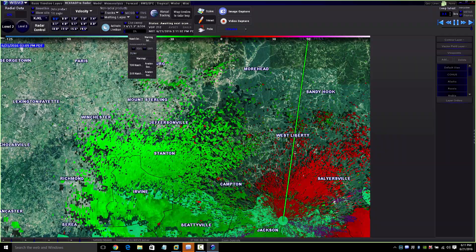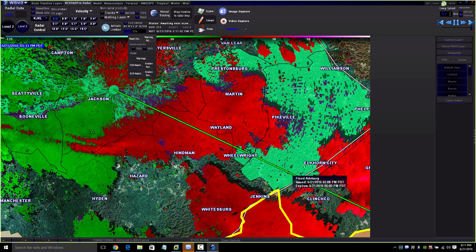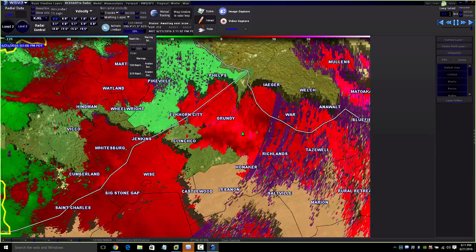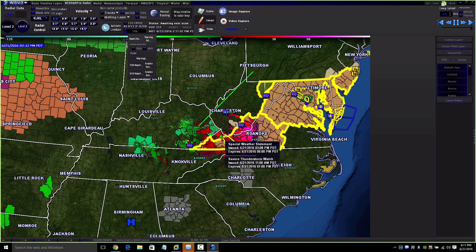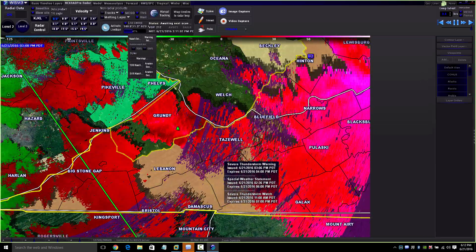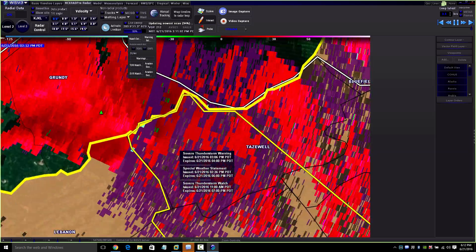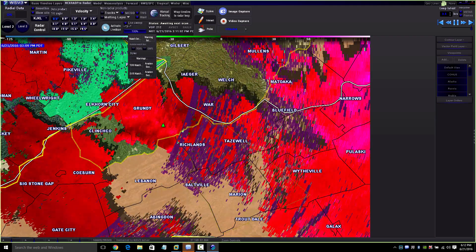Green and reddish mixed together — but when you start seeing everything come together, there are storms. When you start seeing this, you know it's got some wind in it. Looks like they issued a severe thunderstorm warning for that storm. So it's got some wind damage in it — there'll be some downed trees and power lines. Just remember: brighter pinks and white are not good in a storm. If you zoom into your area and see that, you're going to get high winds and damage.